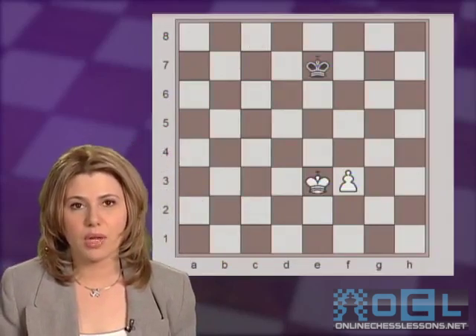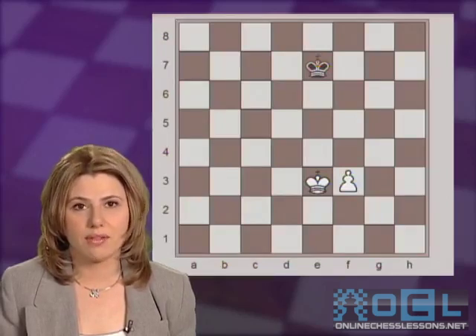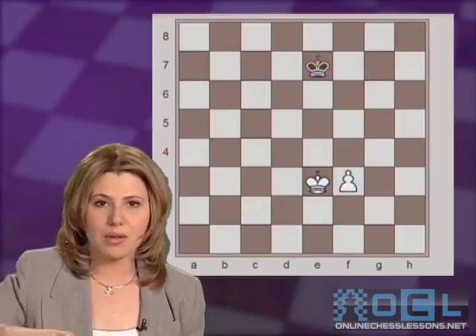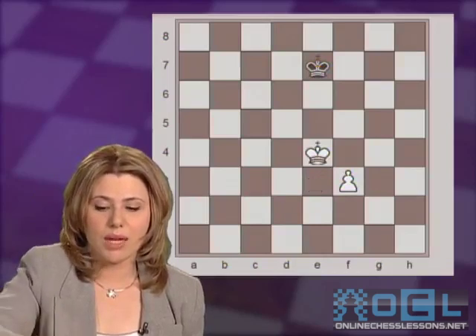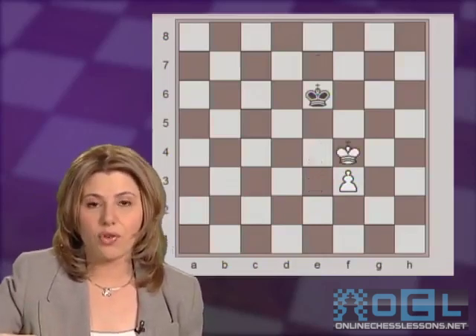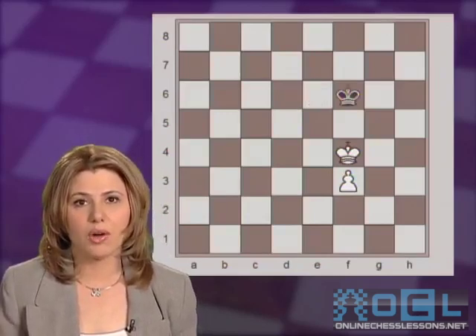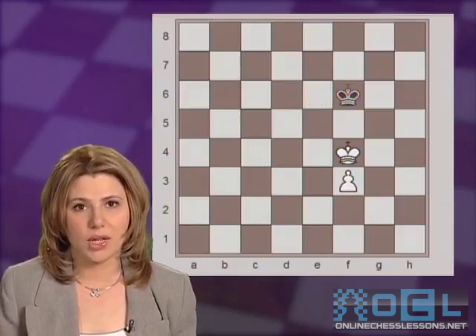When we are talking about opposition, the distance between the two kings is always an odd number of squares, either 1, 3, or 5. Now, after Ke4, black will play Ke6. And after Kf4, Kf6, and the game is a draw, just like we learned on our Endgame DVD, Volume 1.